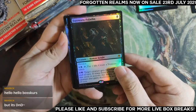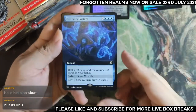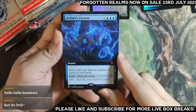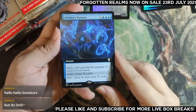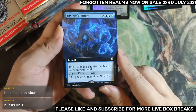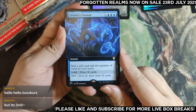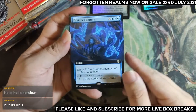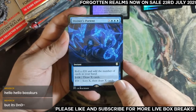Next card is Commander Diviner's Portent — roll a d20 and add a number of cards in your hand. Basically Blue Sun's Zenith with potential upside, but you can't shuffle it back in. I guess if Blue Sun's Zenith is playable this should be as well. If you're ever looking for a Blue Sun's Zenith replacement, this is the perfect card for it.